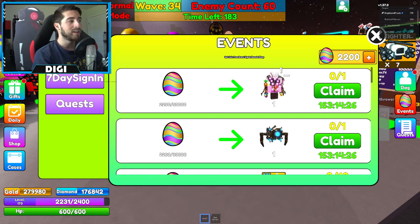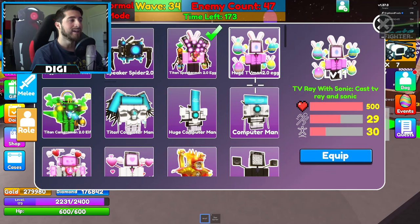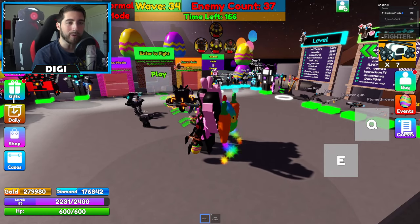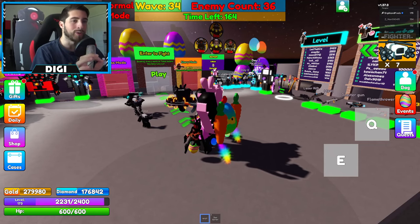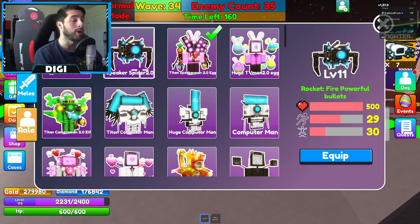The first one is Titan Speaker Man 2.0 Egg, and then you can get the Huge TV Man 2.0 Egg as well. Those are pretty cool, they look funny. But we are here for the two new characters: Speaker Spider 2.0 and the Juggernaut Astro Toilet.